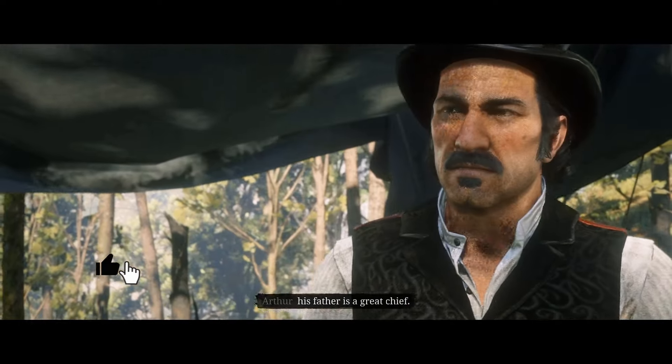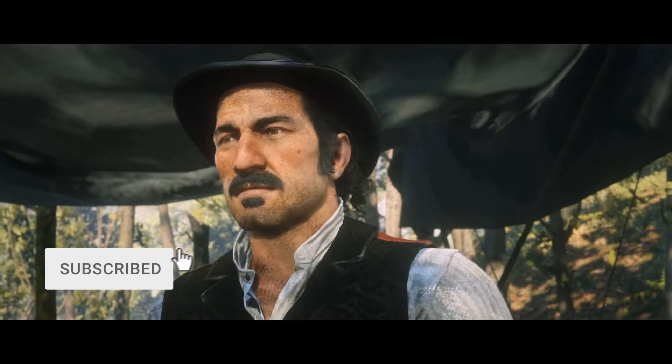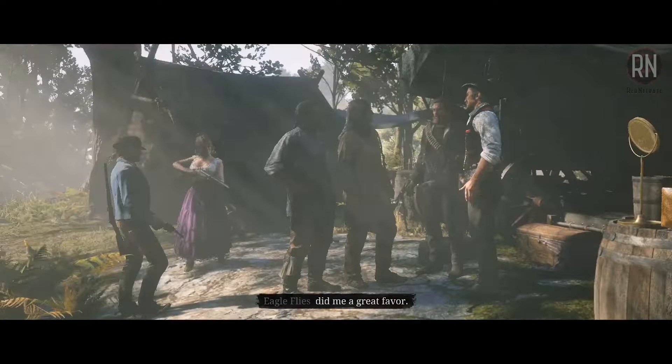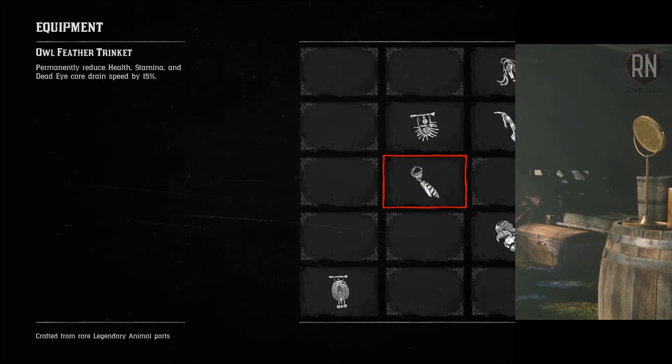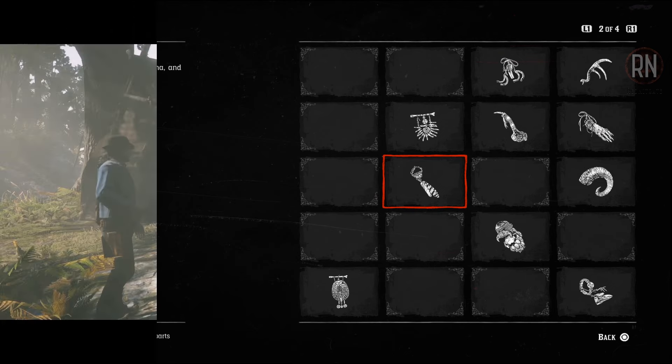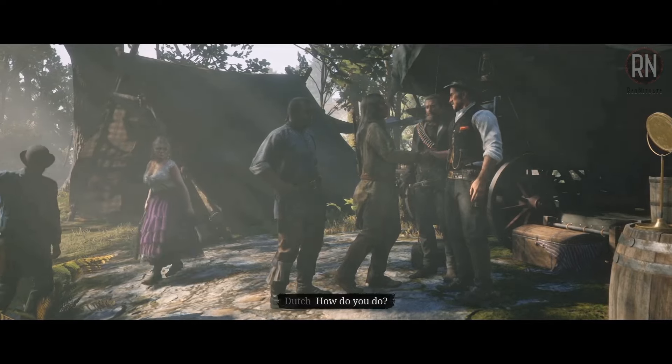There's a bunch of good trinkets and talismans that you can collect throughout your journey and story mode, all of which I've covered in previous guides. However, I've saved the best till last on this one, folks. The Owl Feather Trinket gives you by far the biggest stat enhancement of any other item in the game, by permanently decreasing your health, stamina and Deadeye Core Drain by 15%.